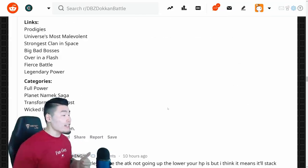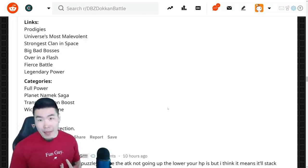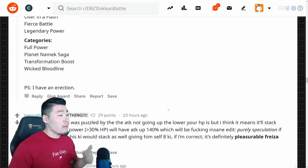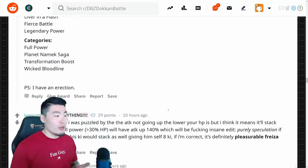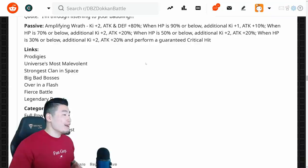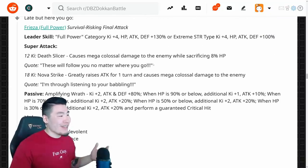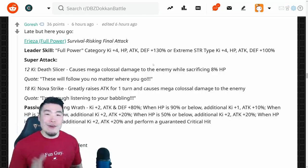His links are Prodigies, Universe's Most Malevolent, Strongest Client in Space, Big Bad Bosses, Over in a Flash, Fierce Battle, and Legendary Power. His categories are Full Power, Planet Namek Saga, Transformation Boost, and Wicked Bloodline. And Garech would also like us to know that he has an erection now. Alright, that's all the information you guys need right now for the Full Power Frieza.